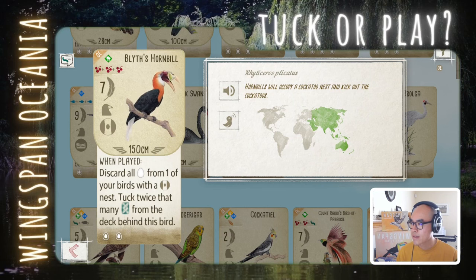Blyth's Hornbill: discard all eggs from one of your birds with a cavity nest, then tuck twice that number of cards from the deck behind this bird. So you convert eggs into tucks at a one-to-two ratio. It's interesting — another late-game point bomb. 3 cherry for 7 points is a solid base. Depending on how many eggs you convert, you might get an additional 2 or 3 points. Assuming star nest eggs count too, 3 foods for 10 points is pretty average but solid. I'm leaning play on this.